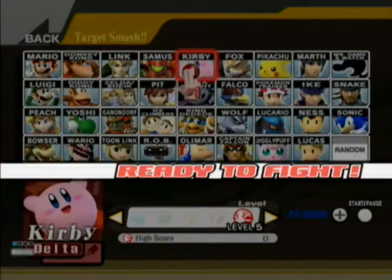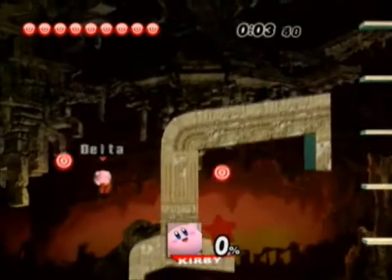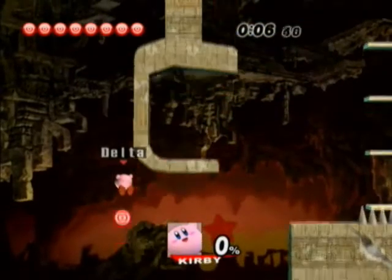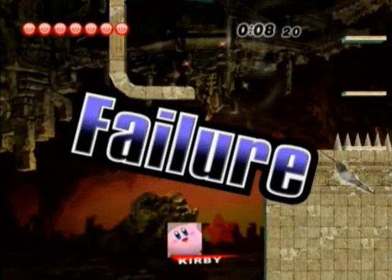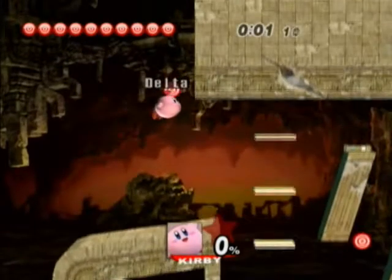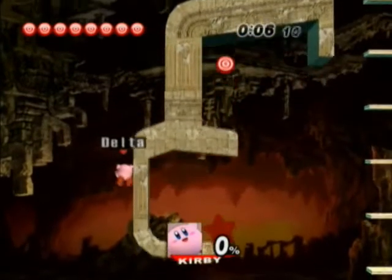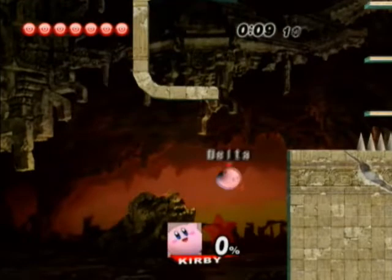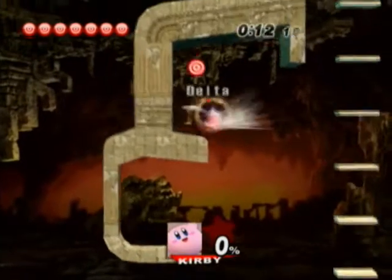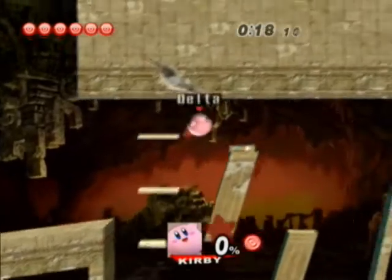That's the main trick to this one — you need a character that's fairly fast and somebody that has a projectile that will shoot straight and very far. Samus's missiles, Fox, Falco, Wolf works really well right here too. Pit would work really well right here. It's gotta be a character that can fire quick shots. Like, Lucario's Aura Sphere might work, but you have to charge it up — that's a hassle.